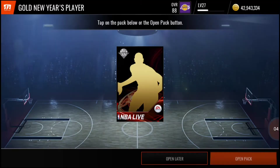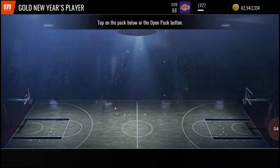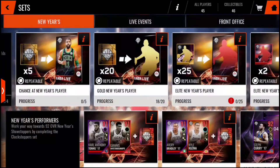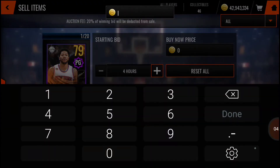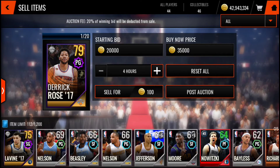Right here you guys can see I'm claiming my gold New Year's player. You should claim as many as you can. From here, just go to the auction house — you guys can see the price I put: 20,000 for the starting bid and 35,000 for the buy now.